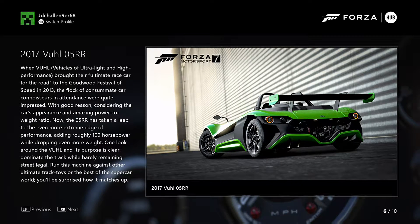The 2017 Volvo 05RR. When Volvo wanted ultra-high performance, they built their ultimate race car for the road at Goodwood Festival of Speed in 2013, where the customized car impressed attendees. The 05RR has since taken performance to extreme edges, adding over 100 horsepower while dropping even more weight. One look around makes it clear this machine can dominate the track, while remaining street legal. Run this machine against other top track toys or the best supercars and you'll be surprised at how it matches up. The 2017 05RR.